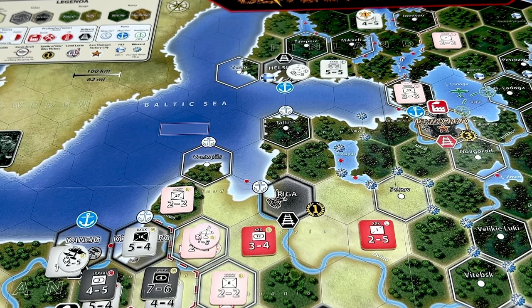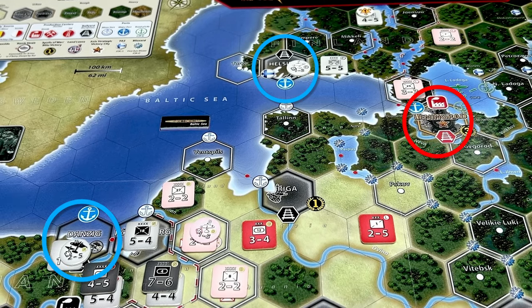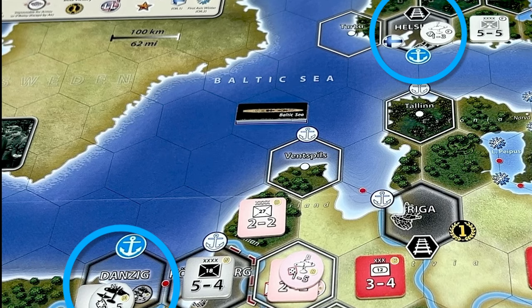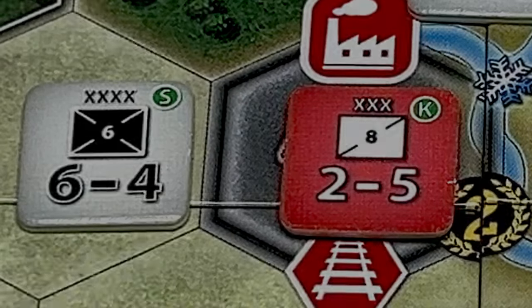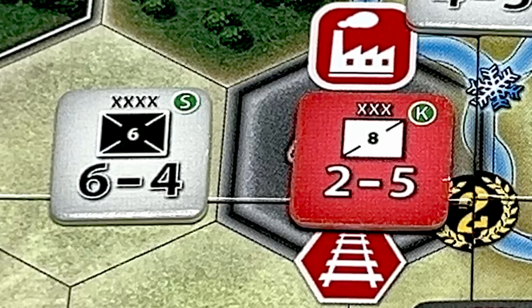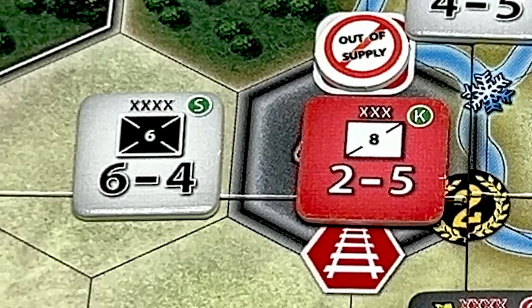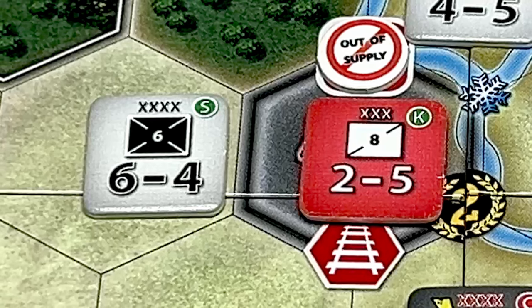The three major ports in the Baltic Sea are Danzig, Helsinki, and Leningrad. The Axis controls Danzig and Helsinki, so the Axis starts with control of the Baltic Sea. Production centers and rail yards trace supply only via land hexes, so if they are unable to do so, we place an out-of-supply marker on the hex.